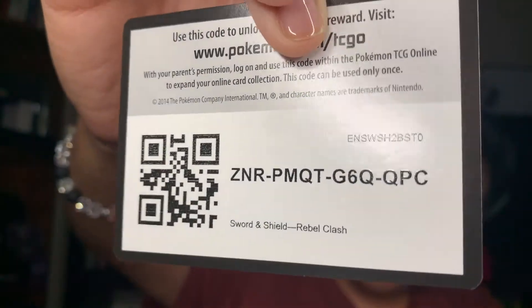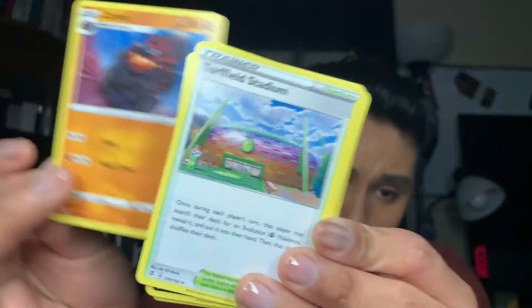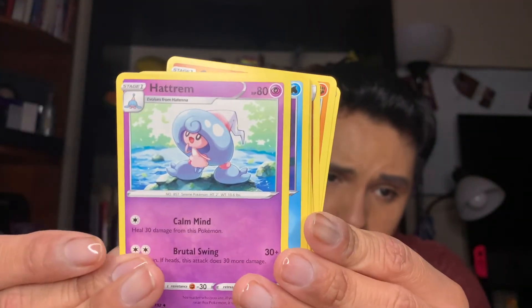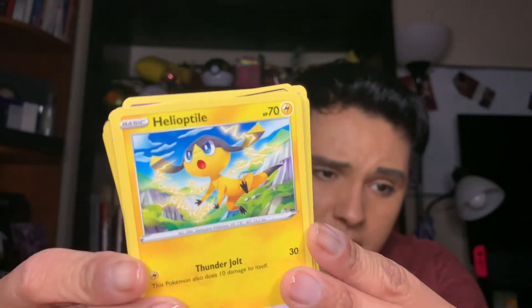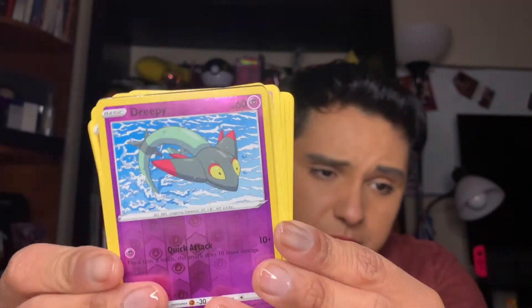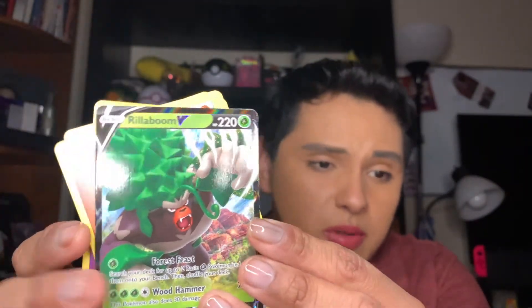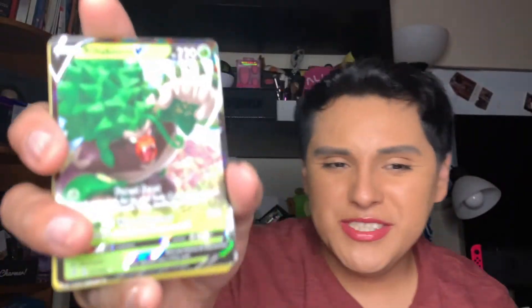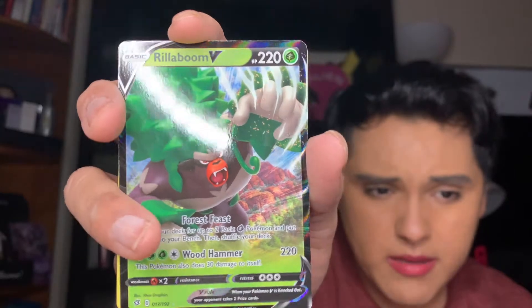Anyway, next one we have is a Cinders pack. Here's a code card, you guys. We have a brown energy card, a Capacious Bucket, a Trifield Stadium, a Hat Room, a Temple, a Trubbish, a Heliolisk, a Homage, a Litwick, a Drippy for the reverse — and for the rare we have a Rillaboom V, which is super cool, especially coming out of a little Rillaboom VMAX booster pack.